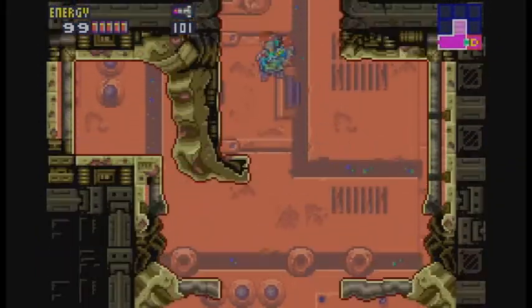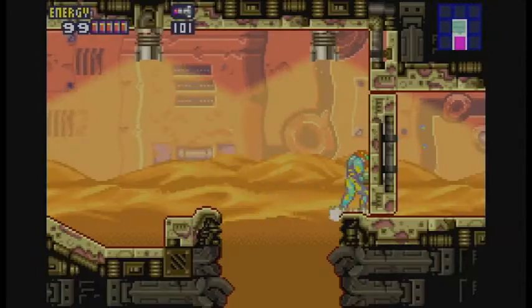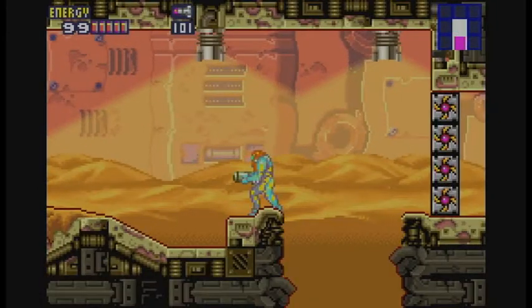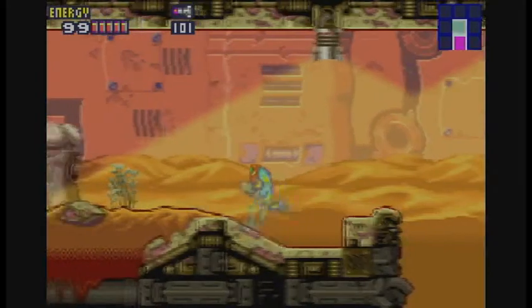That boss can actually be pretty tricky your first time through, because those fire pillars are no joke. But that was the boss. And we can't go that way, so all we can do is head this way.